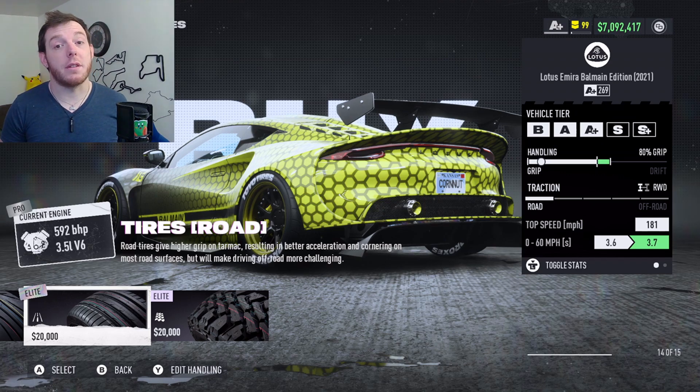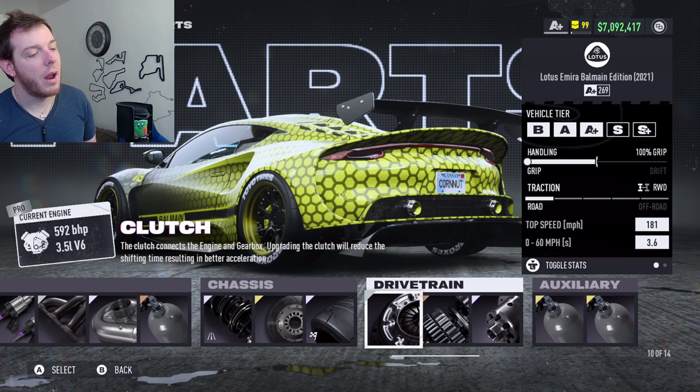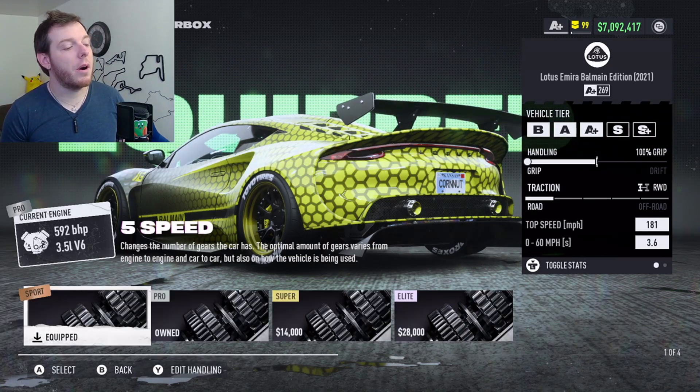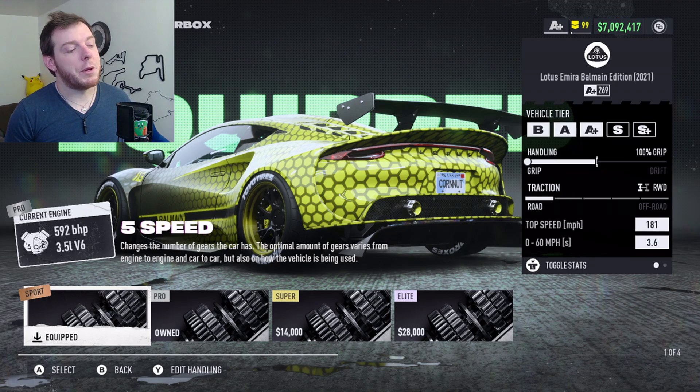There are some twisties on Colossus, so run the grips — you'll thank me later. It's really a much better way to set up the car. You're running the Pro Silver Clutch, stock part, and the 5-speed Sport Bronze Transmission.